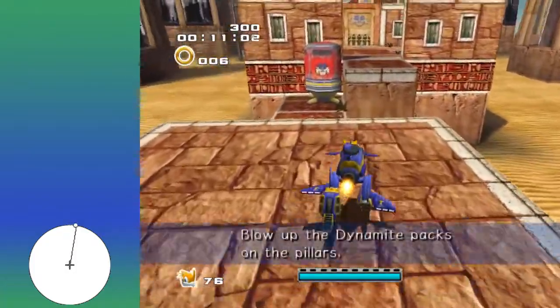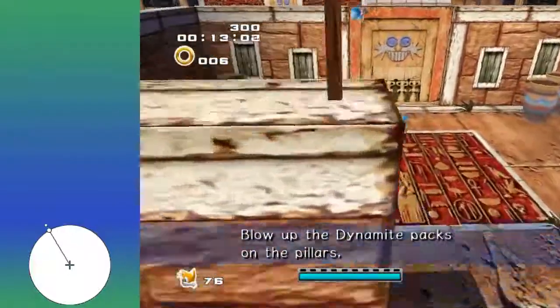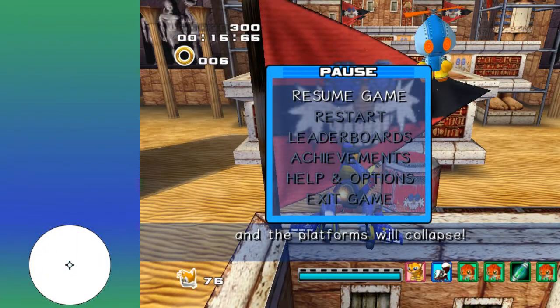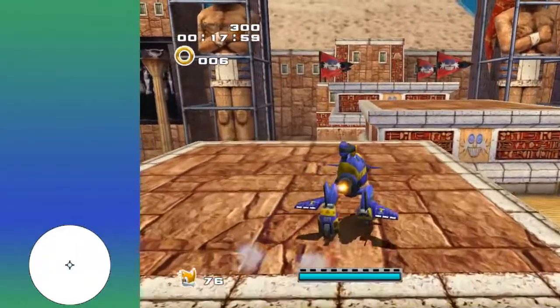Then after that, you'll jump over here, jump over here. Then you're going to want to jump onto the urn, then jump up to the wall, and then do a hover jump over here.